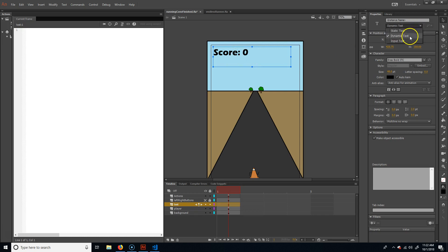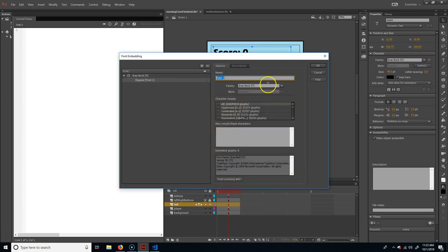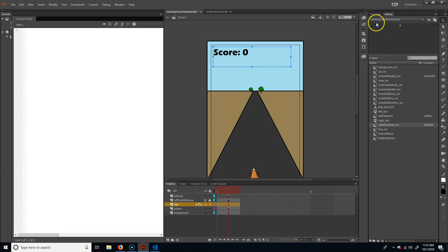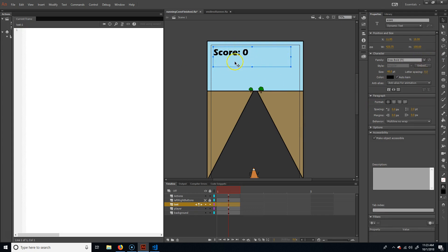We need to make sure it says dynamic text because we're going to be writing into this, and we also need a name. I'm going to call it 'score'. We also have to click on embed, because right now the code can only write anything in these specific letters. Since the number is going to change, we have to embed the font. I'll just do all — the font is Eris Bold ITC. That will add it to my library and allow the code to access it. You've got to make sure you do the embed, otherwise it'll act weird.